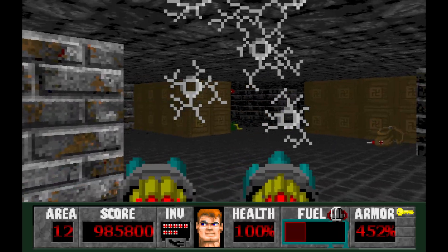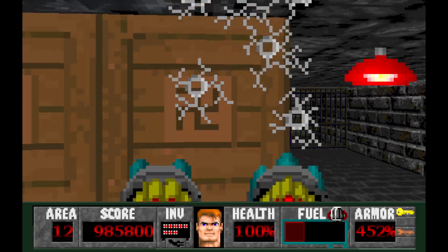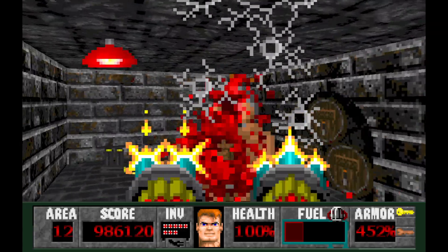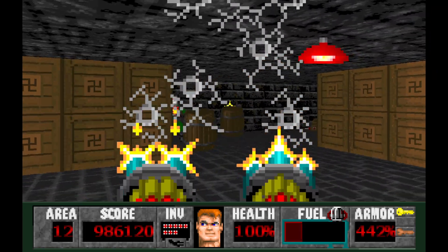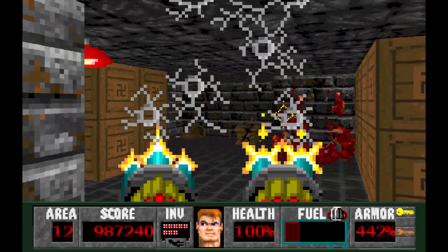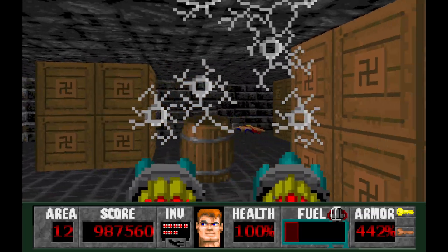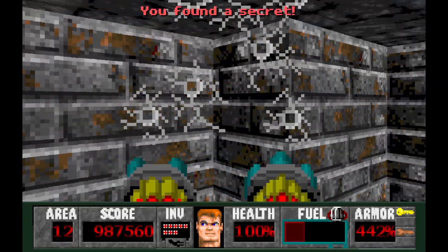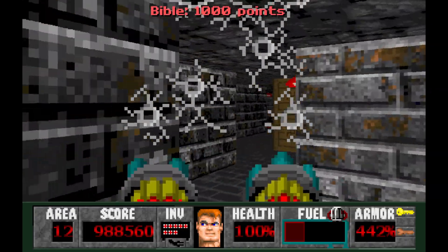I want that key. We're still waiting on the silver key, which I'd really like to get. We're going to clear out this room. You're in the corner there, huh? Grab you. Grab some fuel — we're kind of low. I don't think there's any fuel in this secret right here.